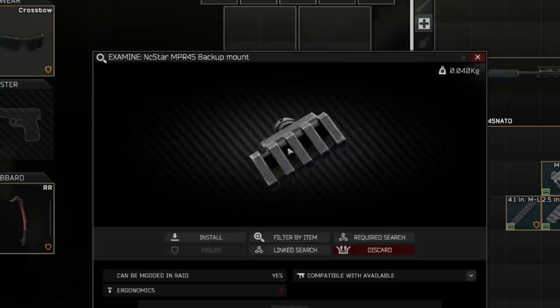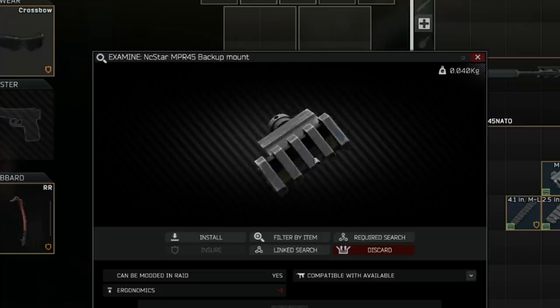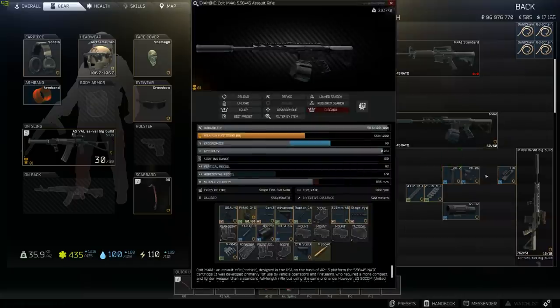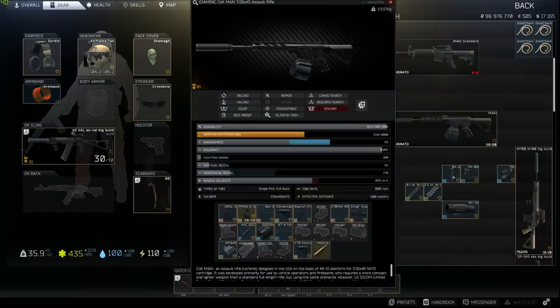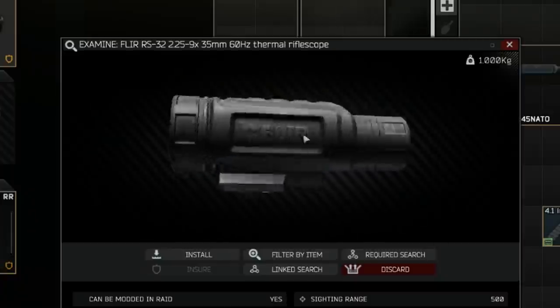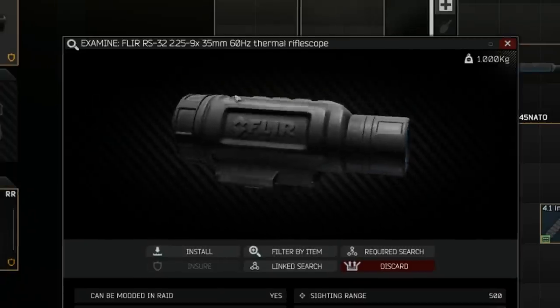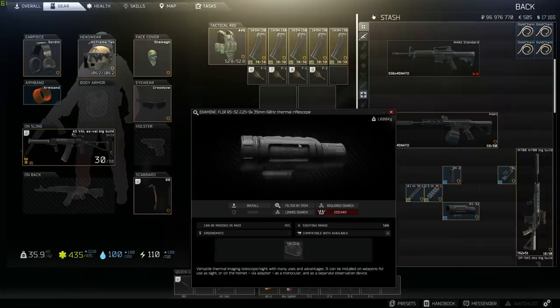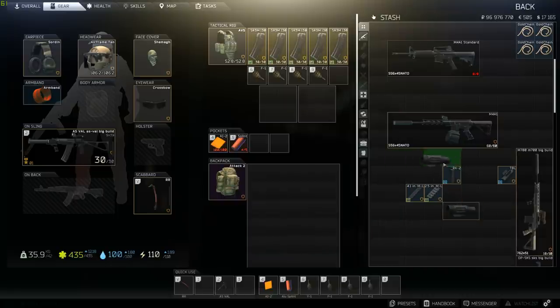You will need the NC Star MPR45 backup mount and the Blamo PK06 reflex sight for that backup mount. Now for the scope, this can be swapped out with any sort of scope that you want — a Valde, a Voodoo, a Holographic sight, any of the EOTech Holographic sights, anything like that. I prefer the thermals. I don't always use this, that's why I have a canted sight for up close or if I need to go full automatic.